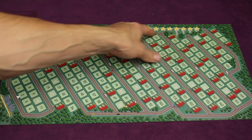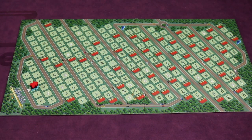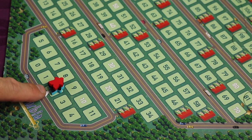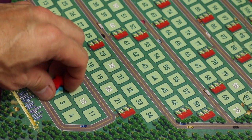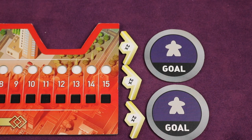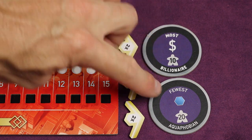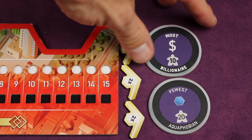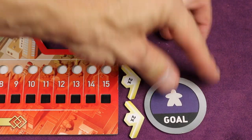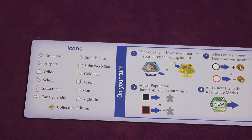Next, set up the scoreboard. Do not use the side with stars — that's for the expansion — so flip it to the side without stars. Place everyone's meeple, which is their population marker, on two, as indicated by the white arrow. Then each player gets two random goal cards face down, looks at both, and keeps one. These are secret — for example, most money or fewest lakes. Keep your chosen goal face down; other players can't look at it, but you can look at it anytime. Also give each player a double-sided player aid tile.